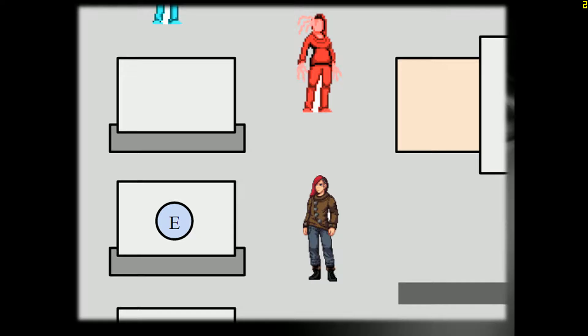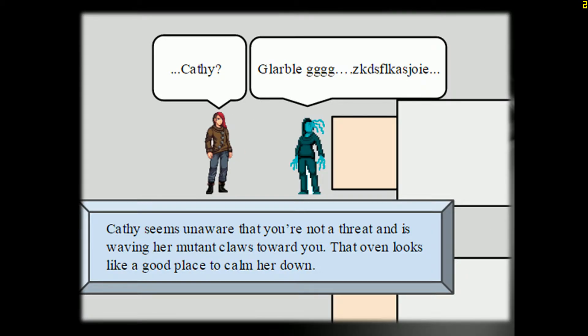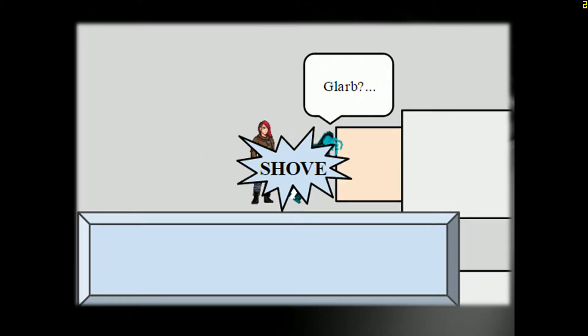Players will frequently find themselves surrounded by mutants and must think quickly to survive. Using the environment to their advantage is a must, as this gives the player more options other than weaponry, and it also boosts stats. For example, you can pick up a sheet of metal to slice them in half, or shove monsters onto the conveyor belt that will drag them into the oven.